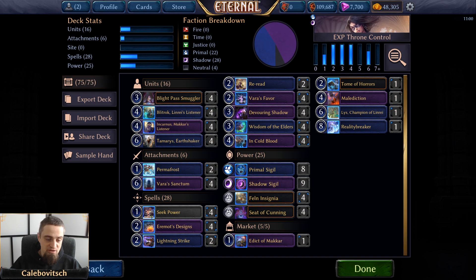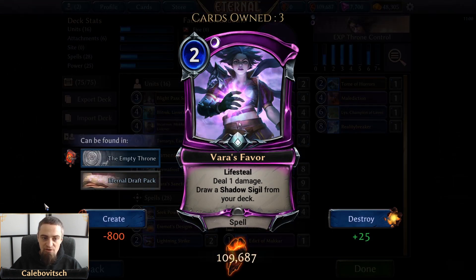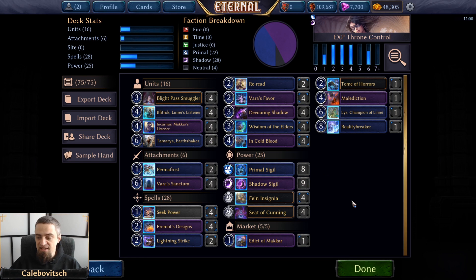As this is a control deck, we are running a ton of spells. 25 power to start things off. We are not running any Tazboos or Rosts, so we can split Primal and Shadow half-and-half with one in favor of Shadow, because we are running Devouring Shadow. Aside from that 25 power, we are also running four Seek Power — draw a sigil of your choice from your deck — and four copies of Varus Favor: deal one damage, lifesteal, draw a shadow sigil from your deck.